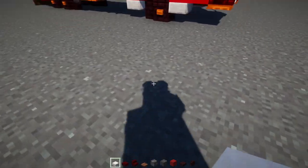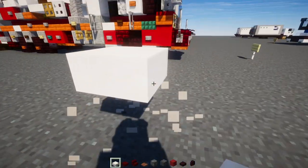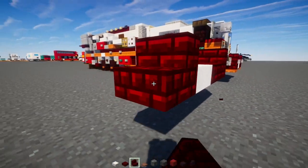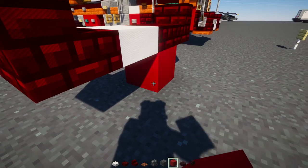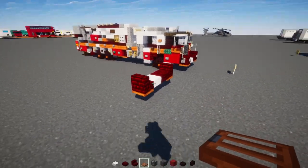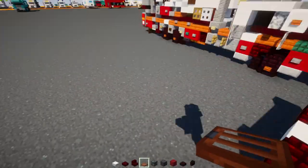First off, we're going to place this smooth quartz slab two blocks above the ground, a red nether brick slab next to it, red nether brick stairs facing towards it on the edges, and then underneath that we're going to add an acacia trapdoor. I'm placing these blocks temporarily. Then we're going to start working on one half at a time since a lot of parts are symmetrical.